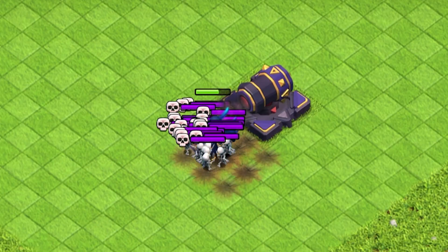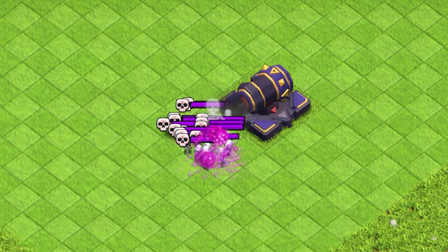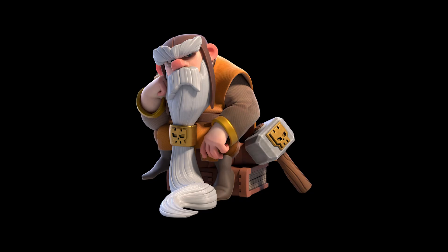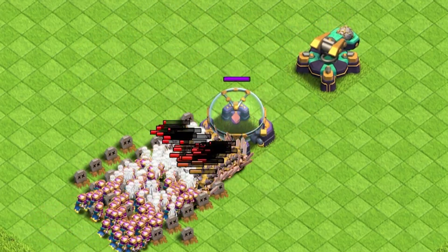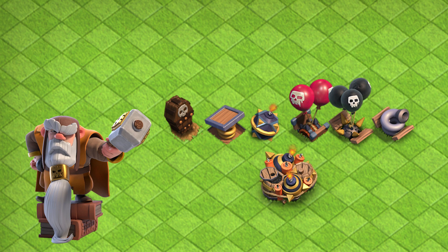Now let's talk about hybrid traps. The Skeleton Trap can help your cannon take down a Pekka, and the Tornado Trap can be incredibly helpful in maximizing the effectiveness of your Inferno Tower. But how do all these traps actually perform when combined with defenses? We all know that our defenses are the true heavy lifters when it comes to defending our villages. So how much do these traps really matter?